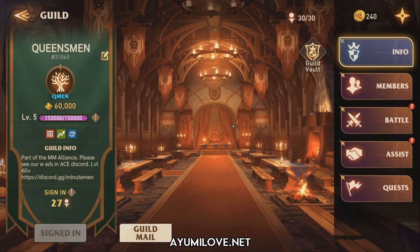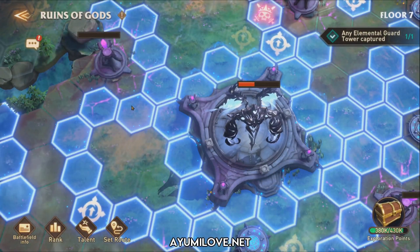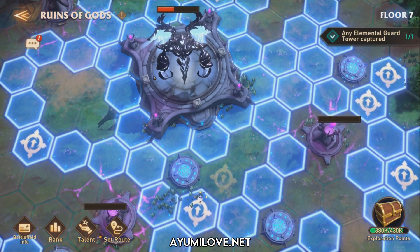Hello everyone, I'm Laphir back again with another Awakened Kyocera video. In today's video, I'll be showing you how I beat the Hurricane Ruler in the Guild versus Environment, also known as the Ruined to God. Currently our guild is located on floor 7 and we have already cleared the 4 mini boss towers surrounding the final boss, the Hurricane Ruler.